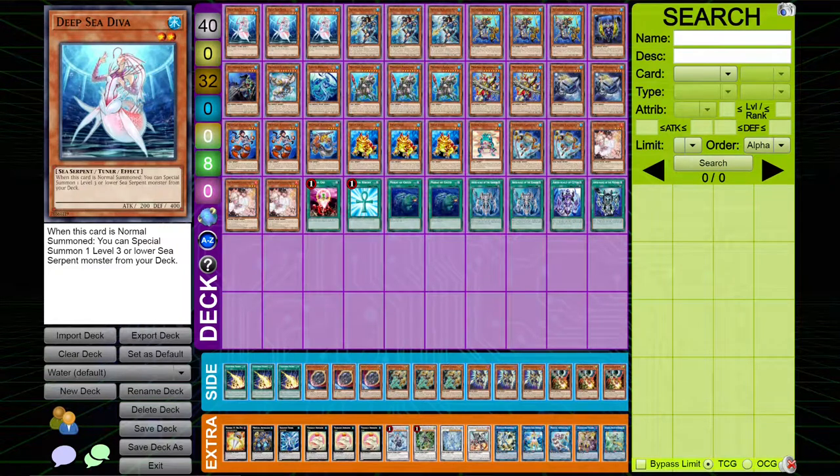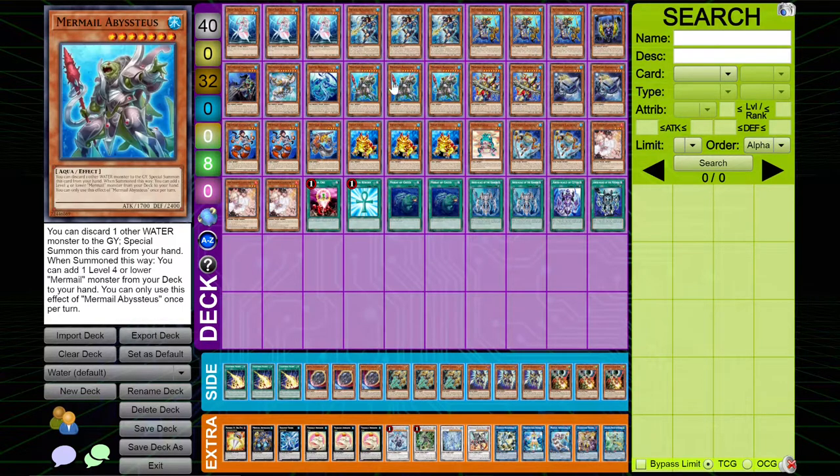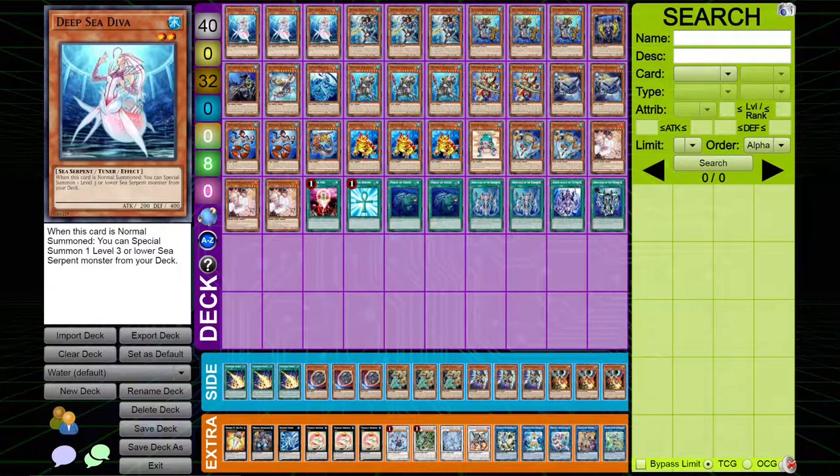Hey, what's up guys, Radku here back with another Yu-Gi-Oh video, and today is going to be Water — more specifically Deep Sea, Atlantean, Mermail, Frog — it's a conglomerate of a ton of Water decks.